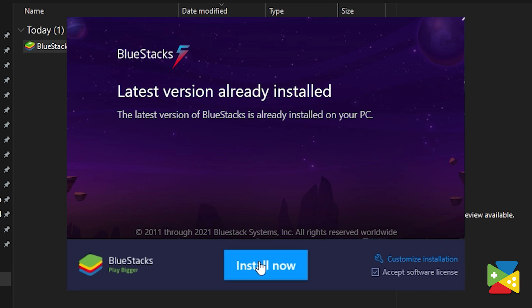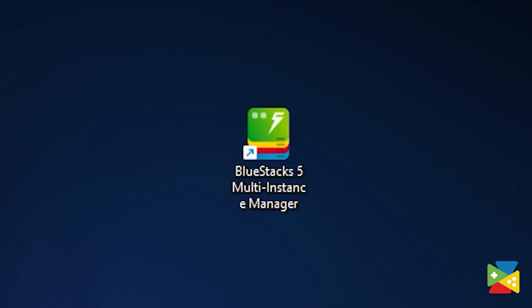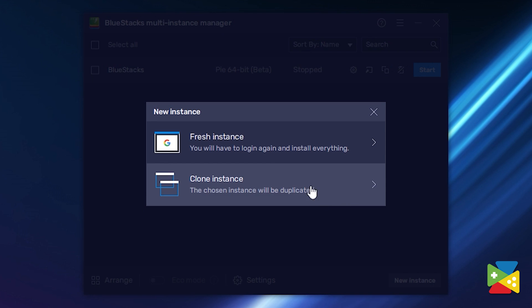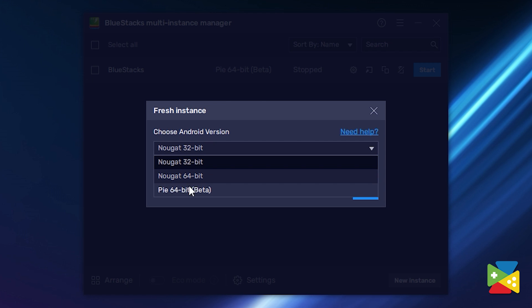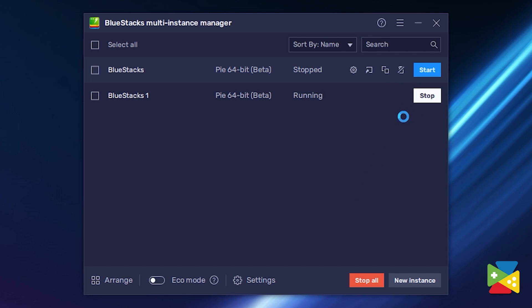And if you don't have it installed, open the same file and instead just press Install. BlueStacks will then install or update all the additional files needed for the 64-bit version. Now we need to make sure that we are actually running this version. Open the BlueStacks Multi-Instance Manager, and then click here on New Instance to create a BlueStacks Pi 64-bit instance. All you need to do is press Start, and the right instance of BlueStacks will open.